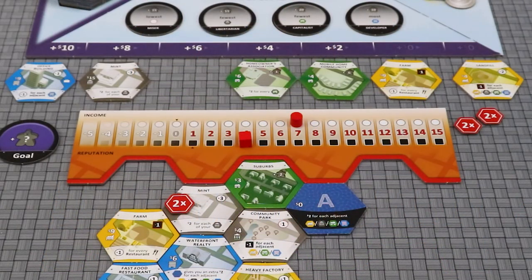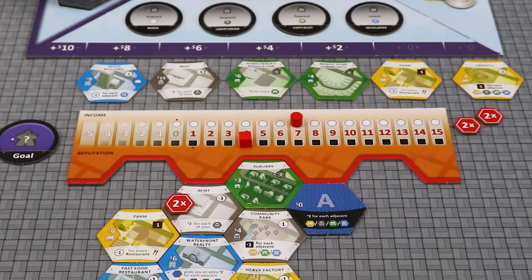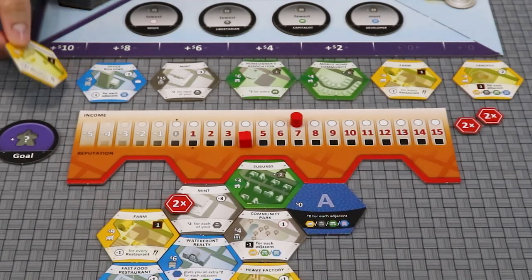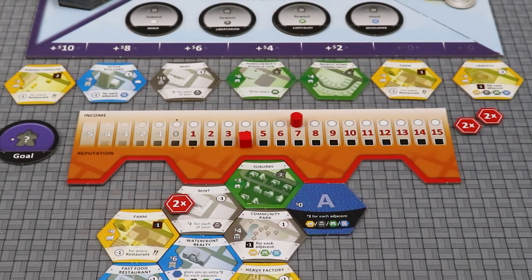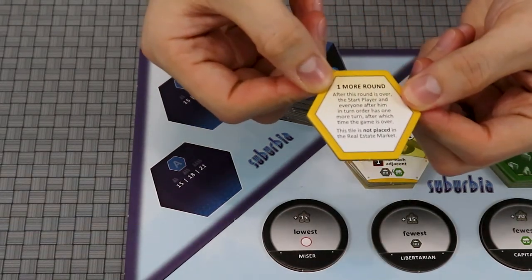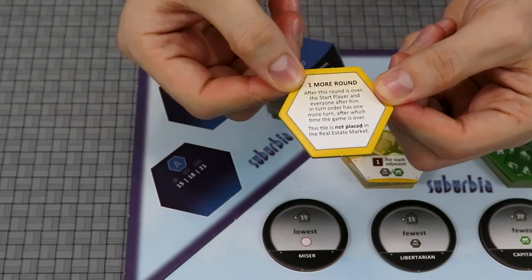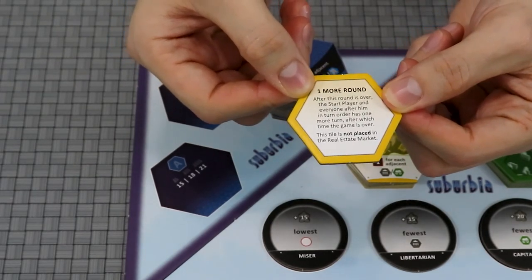The last thing to do on your turn is to refill the real estate market. Slide any leftover tiles to the right to fill the empty space. Then flip over a new tile from the current stack and place it into the market. When stack A is depleted, use B, and then C. Once the One More Round tile has been revealed, finish the current round and then play one more. All players will have an equal number of turns.